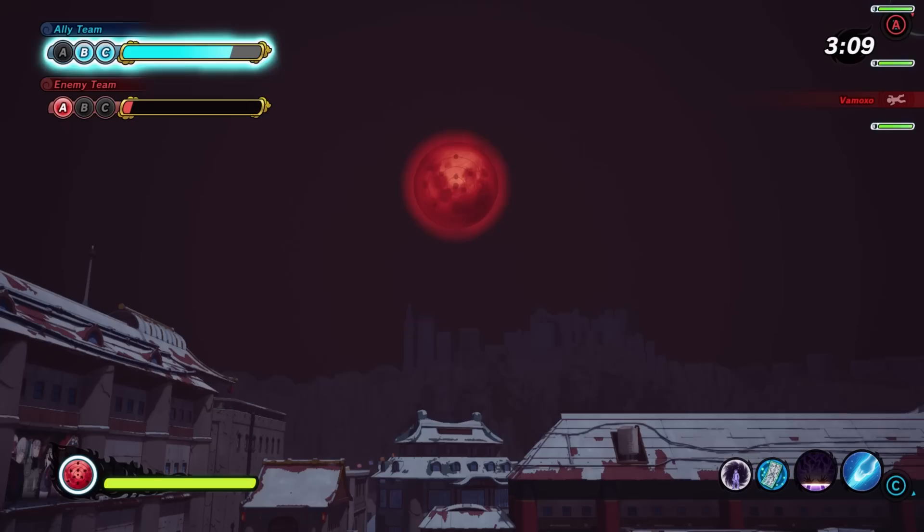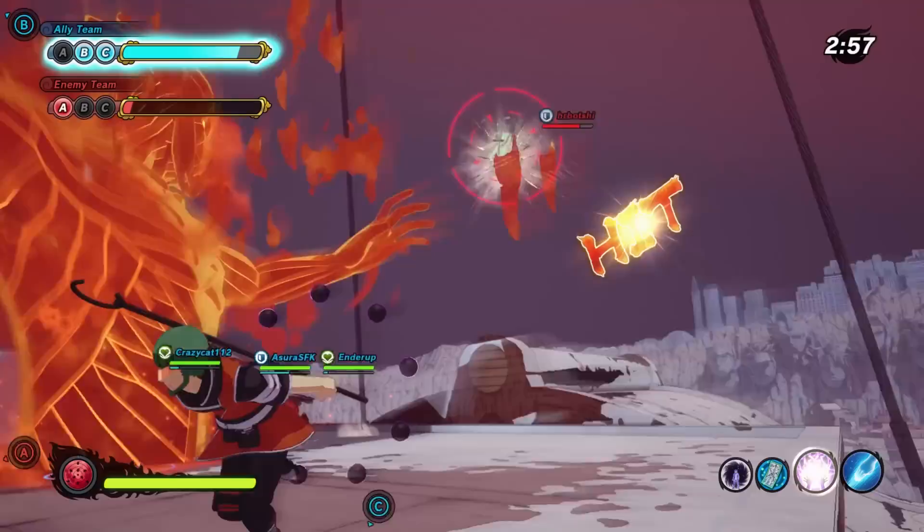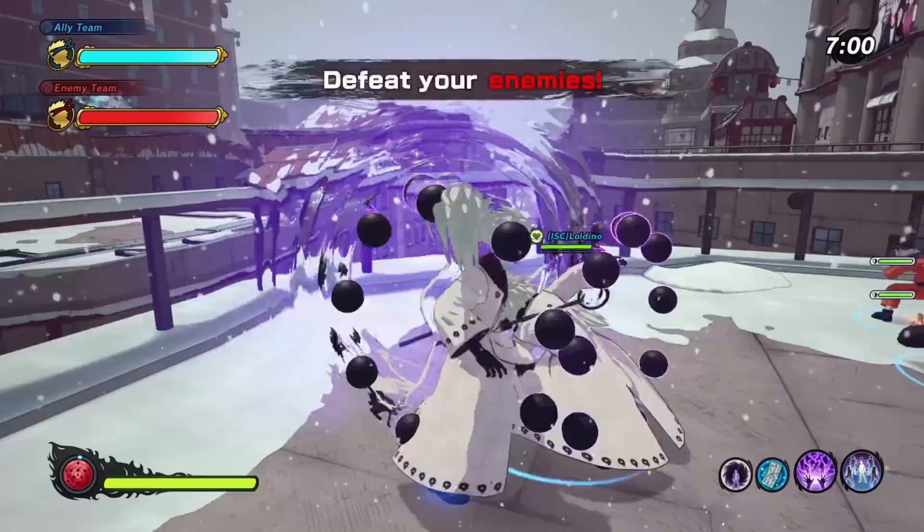This jutsu sounds broken, and in the right circumstances it can be powerful, but it has two major weaknesses. First, team coordination — this ultimate is never going to be a problem if you're not playing against a pre-made team, because randoms will see the stunned enemies and attack them, ruining the second stage. Second, this ult takes a really long time to charge, so chances are you won't even have the chance to pull it off.